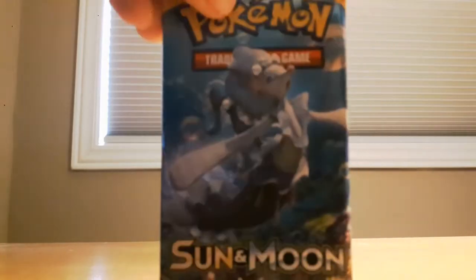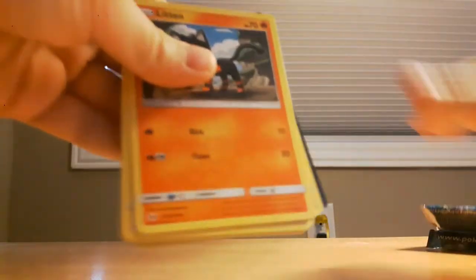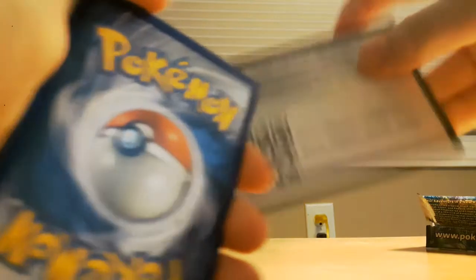Now we're going to go on to the next pack — the regular Sun and Moon pack. These packs are hard to open in front of the camera, so I'm doing it behind the camera. I managed to get it open. It is a white and green code, so that means we're going to get a holo or better.